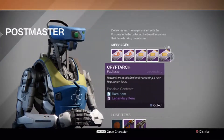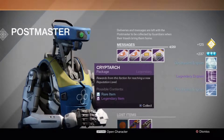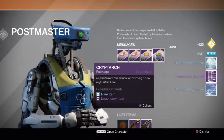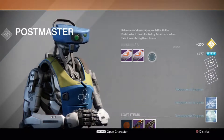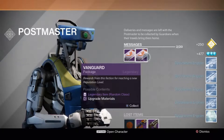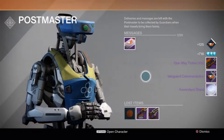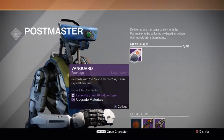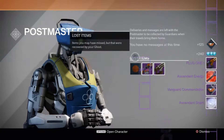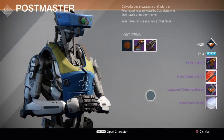Let's open the cryptarch ones first — a legendary! Destiny's been good to me for once. Three blues, three more blues. Come on vanguard, be nice to me. The One Way Ticket — a DLC item, haven't seen that yet. And the Plug One — don't have that, and it's a DLC item too.